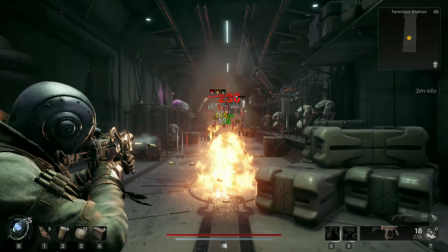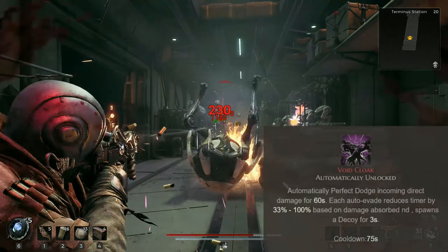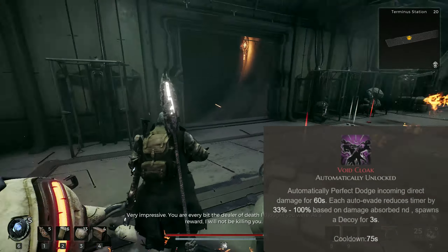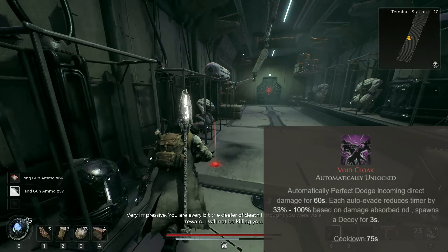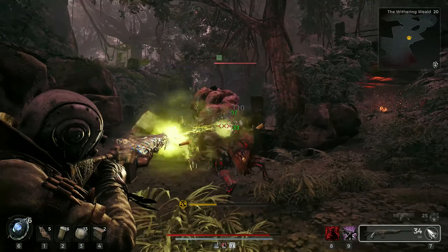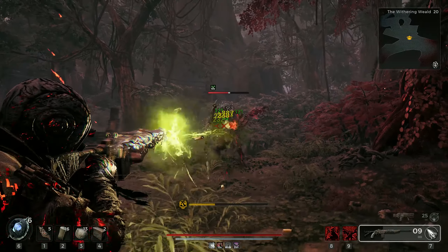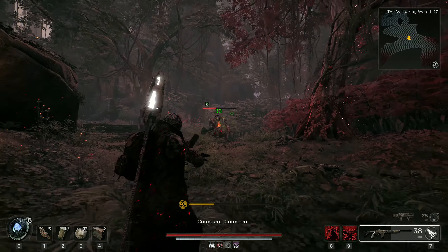More room to mess up and still dodge out of harm's way. The skill of choice is Void Cloak, which lets you automatically dodge up to 3 attacks depending on the damage they would inflict. The skill's activation has no global cooldown or animation, so it is instant and can be triggered on the fly, which is a huge life saviour in dire situations.